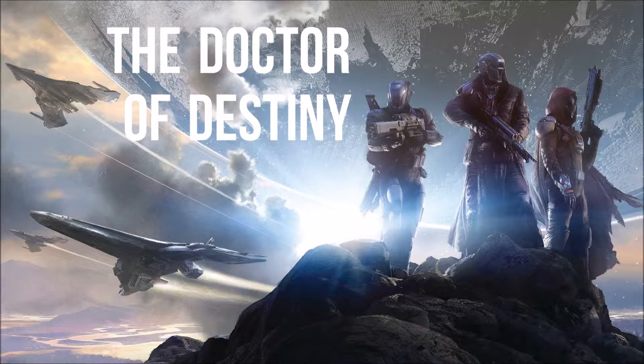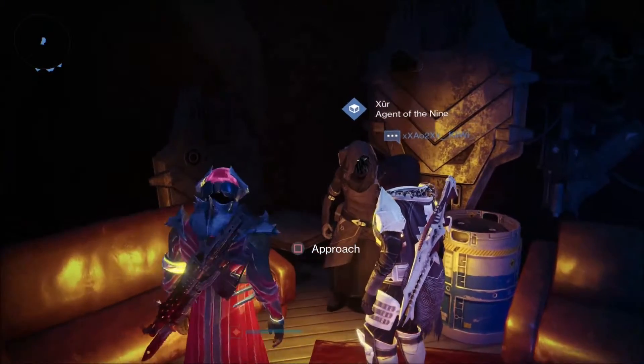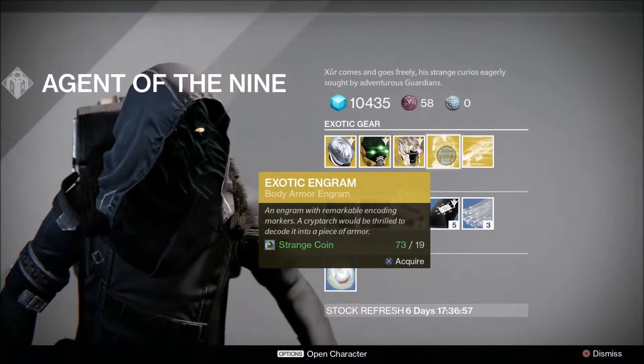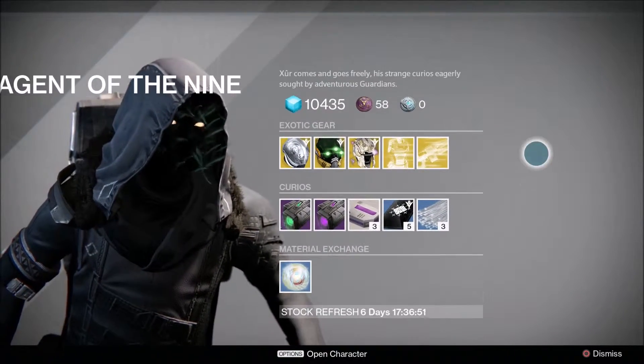Hello and welcome everybody, this is Dr. Destiny here to cure you of all your Destiny addictions. In today's video we'll be going over the stock for the 23rd of October for Xur and his location. We have him in the little bar area in the tower next to the jukebox, and we're going to see what he's got first via engrams. I'm going to be buying a chest engram, which I'll explain in a second.